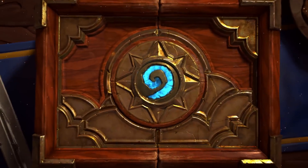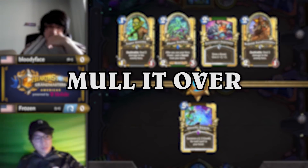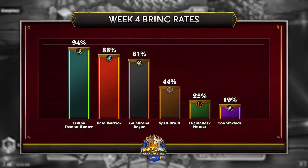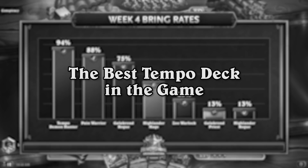Hey everyone, it's Gia again with another episode of Mullet Over, a Hearthstone review show where we highlight key early game decisions from the Grandmasters, starting from the Mulligan. Week after week, despite how many rounds of nerfs, Demon Hunter remains one of the most brought classes to GM across all the regions. And in my opinion, that's because Demon Hunter is the best tempo deck in the game.